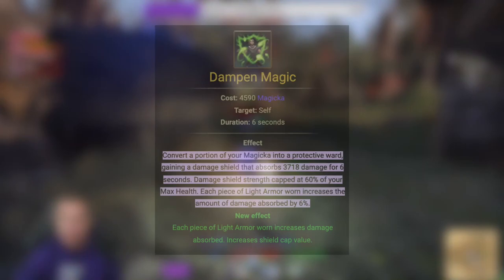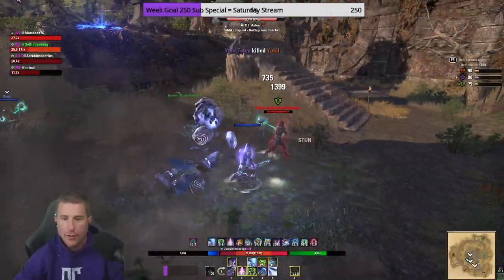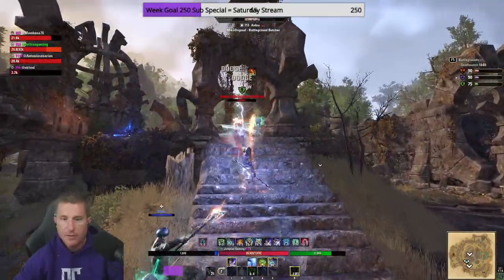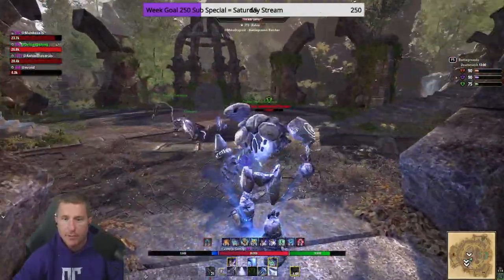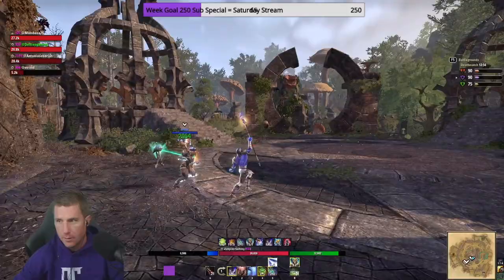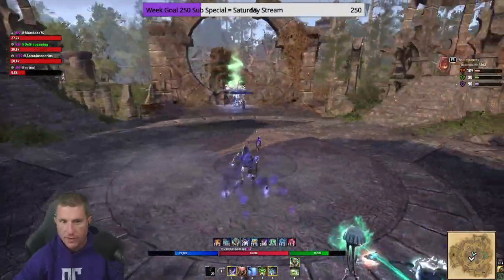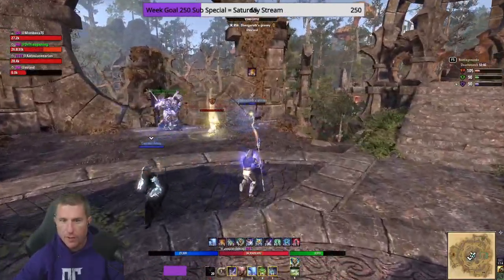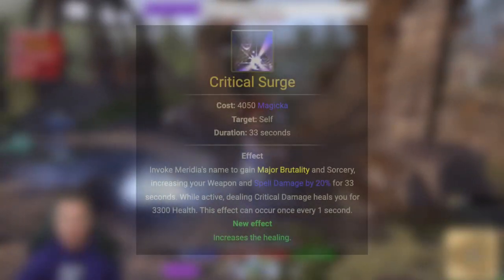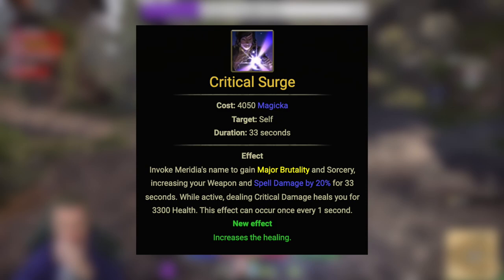I changed one skill on my bar — the three key. I'm using Dampening Magic, the other morph of Harness Magic from the Light Armor skill line. The reason I take this: I double-bar a shield — two different kinds in the exact same slot. So no matter what bar I'm on, even if I'm getting lag and can't reliably bar swap, I can survive. Consider this a flex spot as you get more skilled and able to bar swap more frequently.